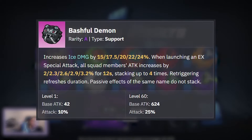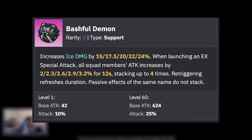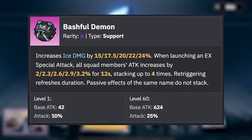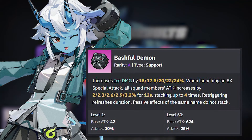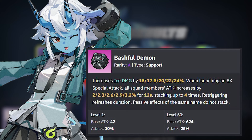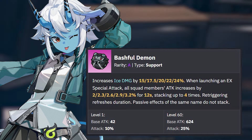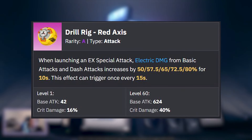For our first A-Rank Rate Up, we have Bashful Demon, which gives a main stat boost for attack percent and increases the user's ice damage. When using an EX special attack, it increases all squad members' attack for 12 seconds and stacks up to 4 times, with each stack refreshing the duration. This is great for Tsukaku, who is a support with buffs that scale based on her attack, but I wouldn't say it's a must-pull because you can use something like Slice of Time, which also gives an attack percent main stat boost with a passive more focused on decibel gains and energy generation — two things which are also great for the team. So this W engine wouldn't be a must-pull.